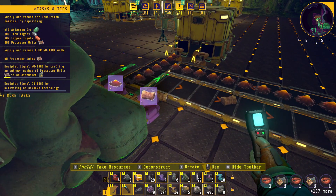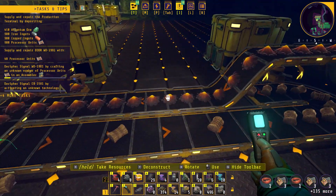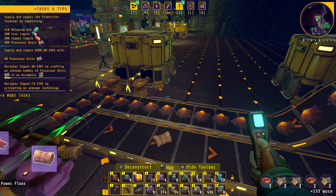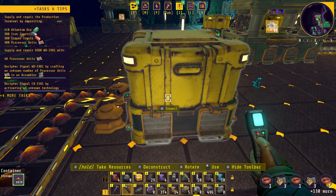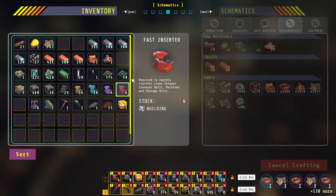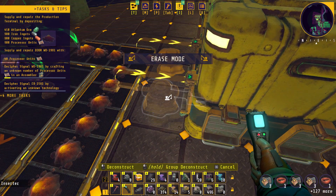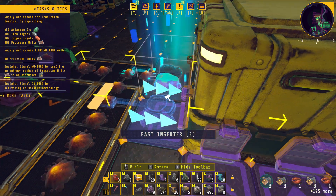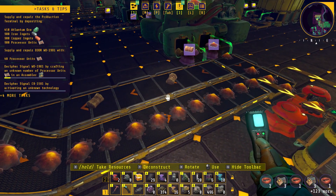This guy's outputting both of his products. This guy is not - actually it is, but they're very slow. We have to get to the fast inserters. Did we start making the fast inserters? Can I upgrade these two? That should free this lineup a little bit better.